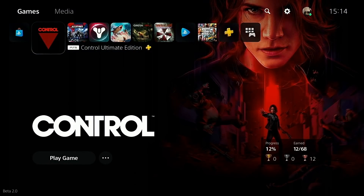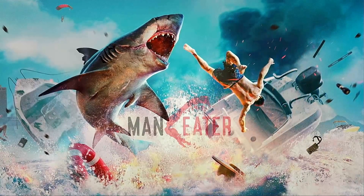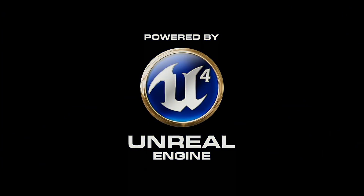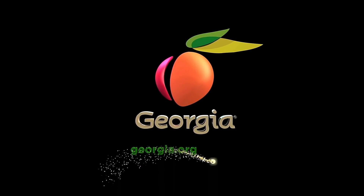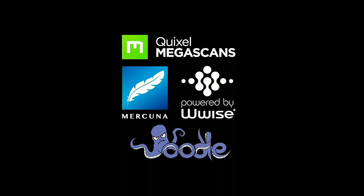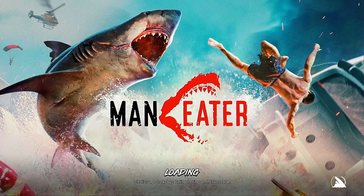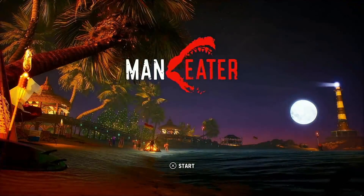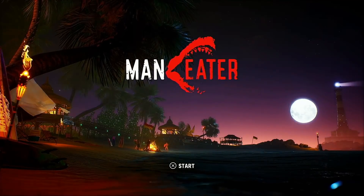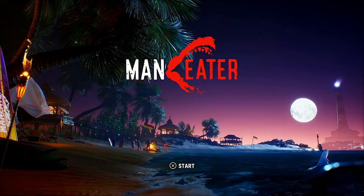Let's go into Maneater. When we get to the title screen I'll compare the M.2 NVMe boot against the console storage boot recorded earlier and see how they compare side by side. None of these intro sequences are skippable — super annoying. When we reach the title screen, I'll bring up the pre-recording and click my fingers to start the comparison.